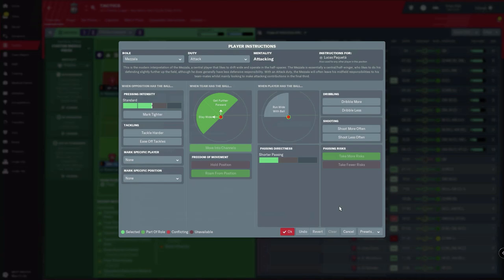The Mazzala is hard-coded to move into channels. This means he moves between the defender and the fullback in the wider positions. He also has an instruction that tells him to stay wider. This is a significant instruction that is hard-coded into his behaviour, so you need to understand what this means. This means that when your team has possession of the ball, there will be times when the Mazzala goes wide. This is the reason why there are so many myths on the forum.